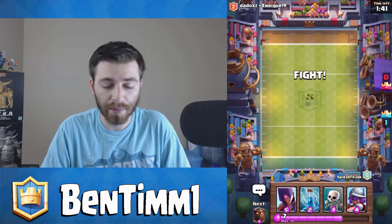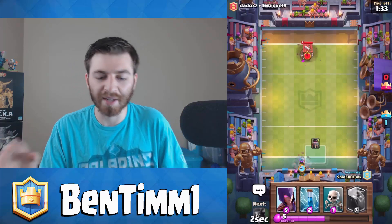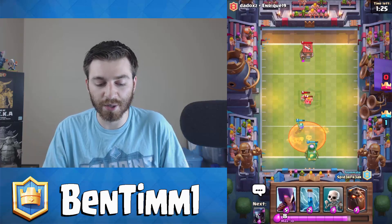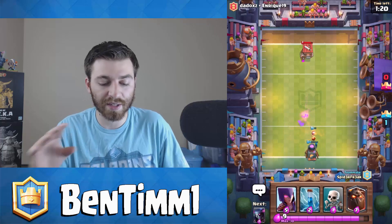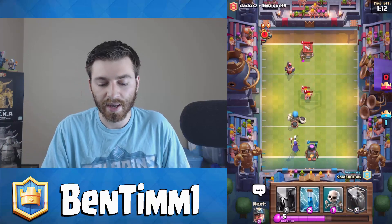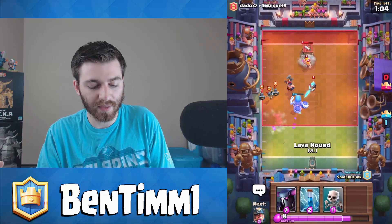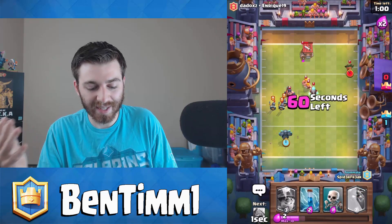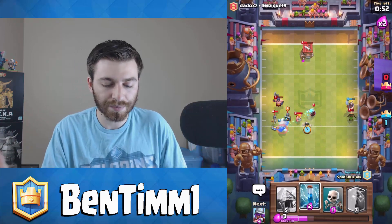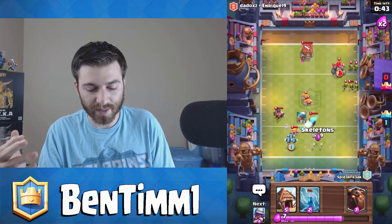Now for tier one cards — a step below the Hog Rider — it's going to be the Battle Ram, and I'd even throw in most of the spawners. I suggest taking spawners — whether that be the Tombstone, Furnace, Barbarian Hut, or Goblin Hut — over most defensive buildings. Like, if it's a choice between a Goblin Hut or Bomb Tower, I'm taking the Goblin Hut the majority of the time. The reason spawners are so good is you always have to account for whatever they're spawning, and that's what makes them so deadly.